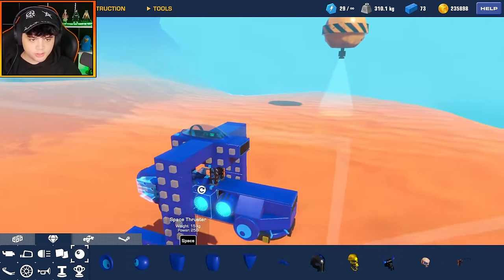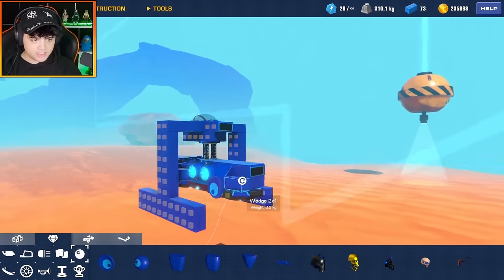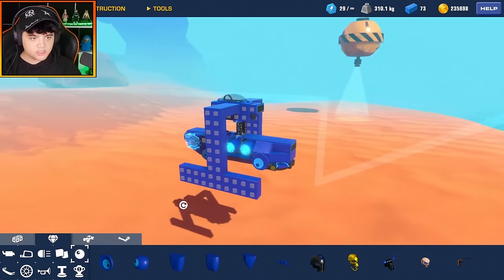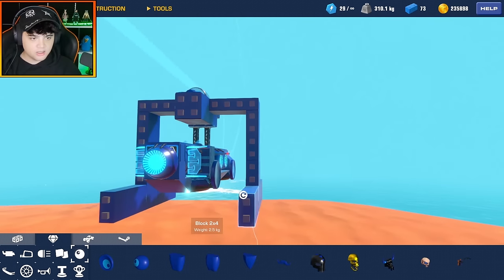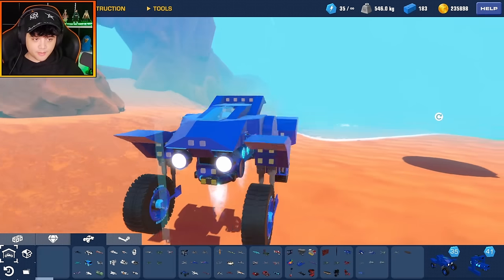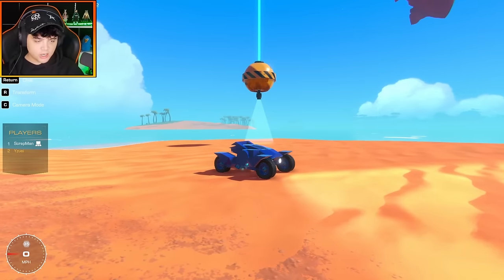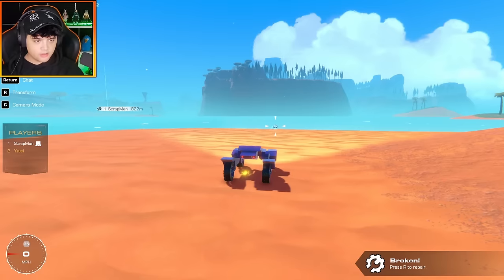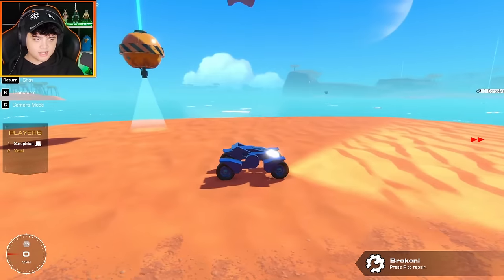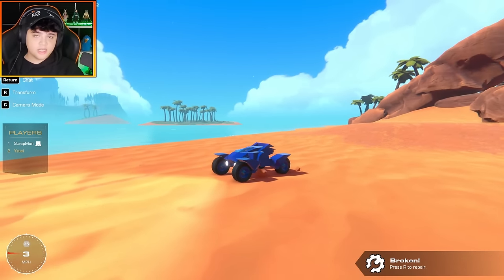I replaced all those redundant space thrusters with just normal blocks and a few weight blocks, and I've added more details — the torpedo is looking pretty snazzy and is fully functioning. All that's left is to build the launching vehicle. I spent about five minutes making this little car. My torpedo is nicely compact inside. To launch, the pistons go up, allowing enough space for the torpedo to fire off into the water. I'm pretty much done — just need to give it a paint job.